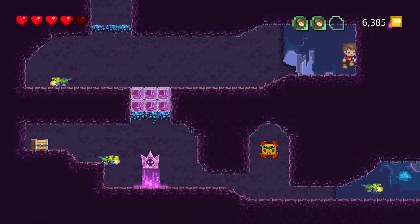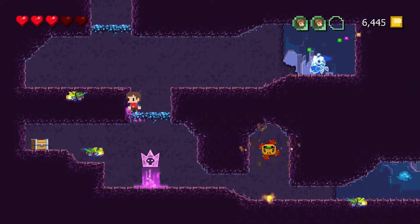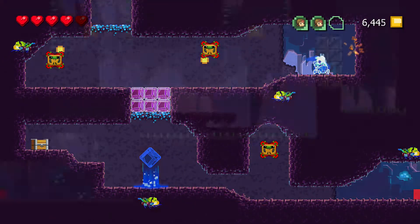D-res in order to get through those purple blocks. There's a checkpoint — feel free to get that if you feel like it. I skip it and just go right.